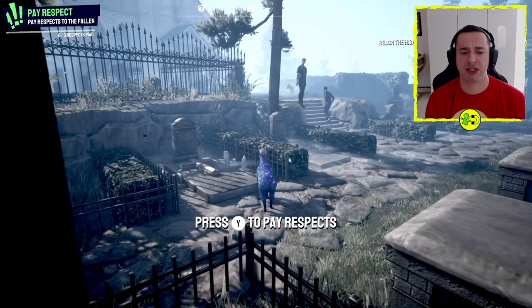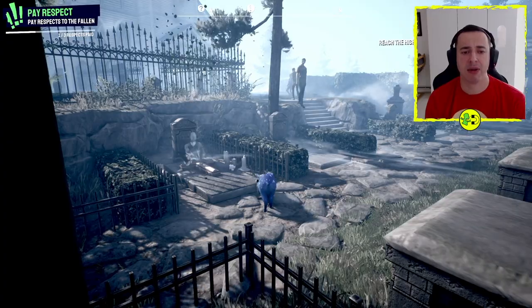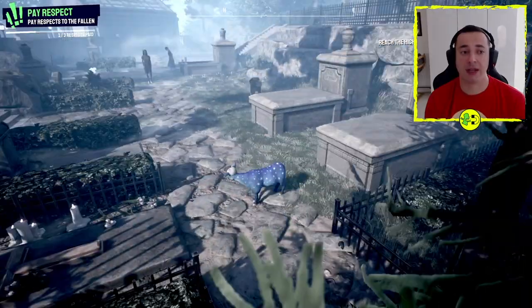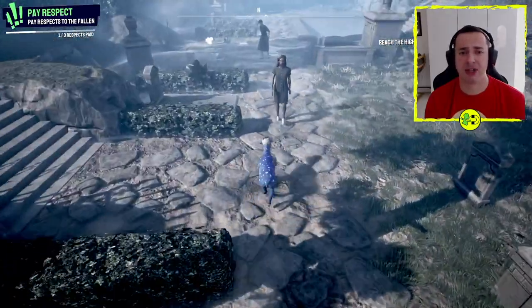If you go over here, this is where it should start. You can see it says press Y to pay respect, so it's a nice easy quest. We press Y, up comes the first one, and we've done one — so you can see one of three respects paid.